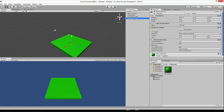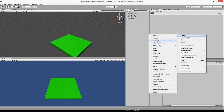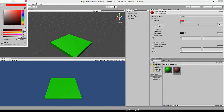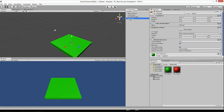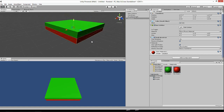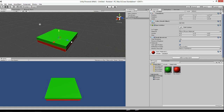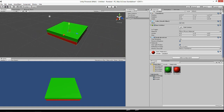Copy the floor — Ctrl+C, Ctrl+V — and call this one 'Floor Red'. Create a new material and make it red, then drag that color onto Floor Red. To snap it into place, hold V and grab the corners to drag it down, then pull it up and it locks in perfectly. Now the floors are like a sandwich — you've got Floor Red and Floor Green, perfectly aligned.